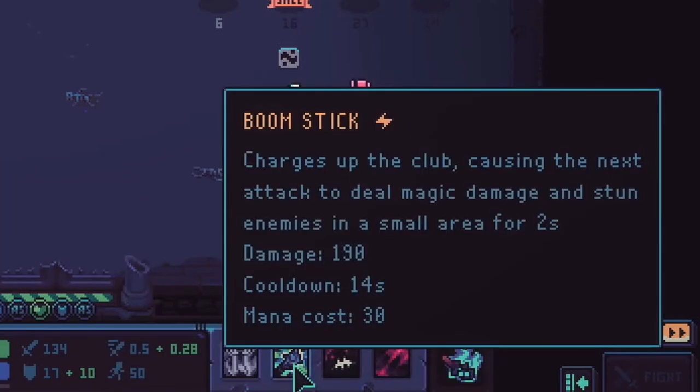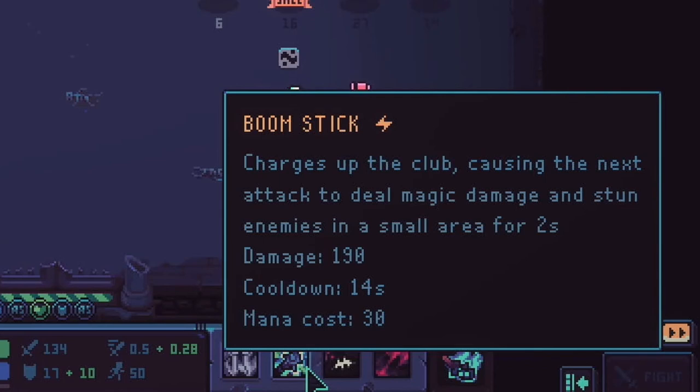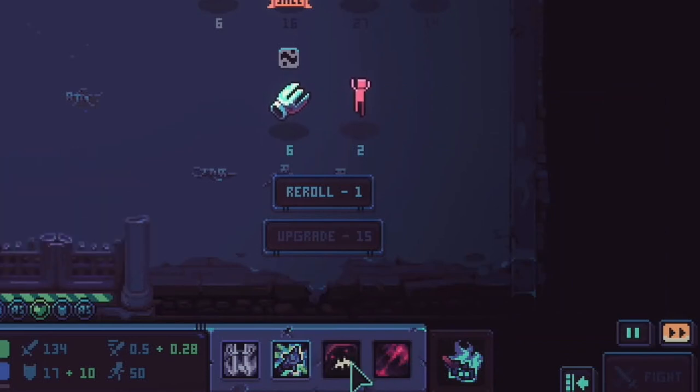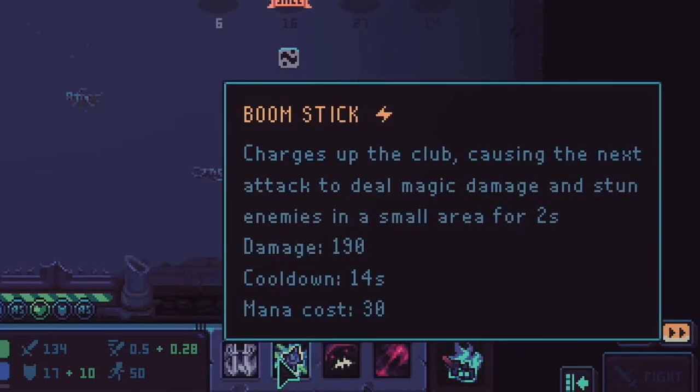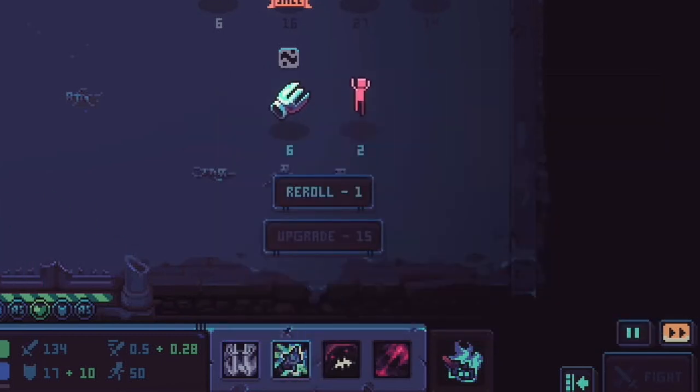Mages — this is a bit different. In the 1.0 release, the Tier 5 Mage has gotten a promotion. Sailor Fuku has been demoted to Tier 4, which seems fair. The new Tier 5 Mage ability is Boomstick: charges up the club, causing the next attack to deal magic damage. They walk up and smack with their club, stunning enemies in a small area for 2 seconds, dealing 190 damage. It has a 14-second cooldown and costs mana to use.